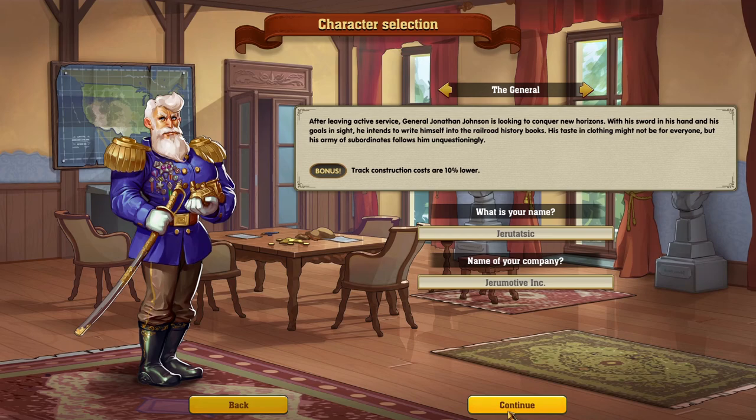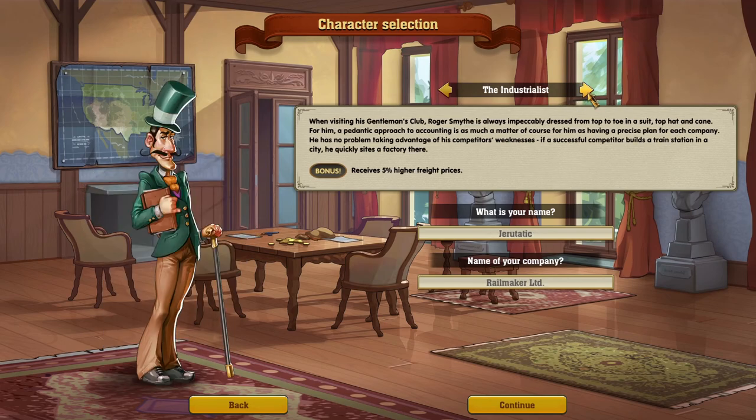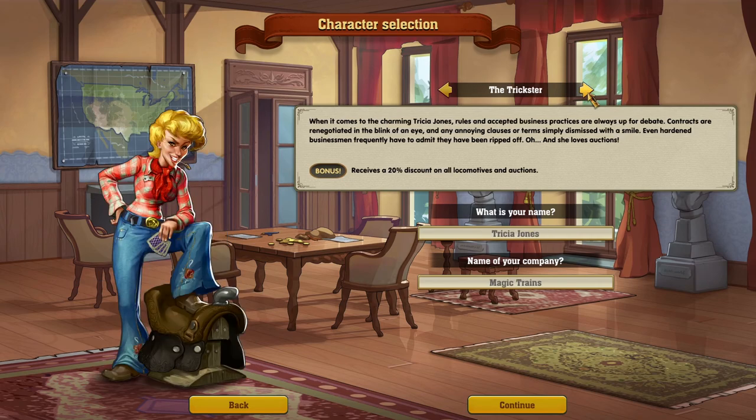Alright, character selection — it does have that Tropico feel. After leaving active service, General Jonathan is looking to conquer new horizons — his bonus is track construction costs 10% lower. The Gangster receives twice his money from applications from the underworld, and recruitment costs are 30% cheaper. The Industrialist receives 5% higher freight prices. Another character receives 20% additional innovation points per month. Another receives 5% higher ticket prices.